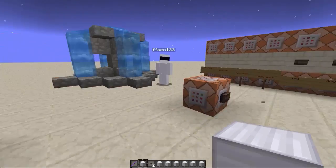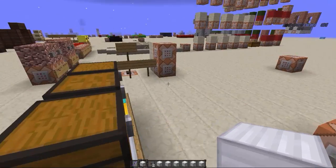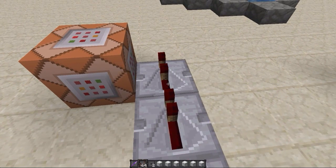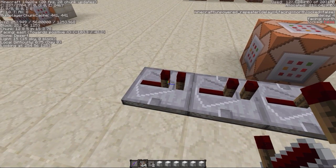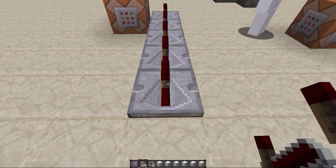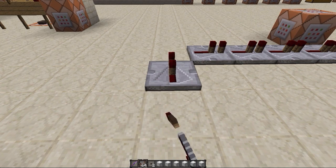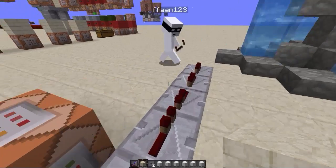They also fixed a lot of bugs — there's no more square on my cursor, which was a big bug. However, repeaters are still broken. They actually place backward. They're still four ticks when they should be one tick. Surge commented on the post saying it was fixed, but it was still broken, so this has been a problem for a while.